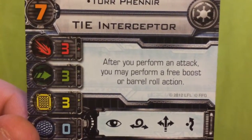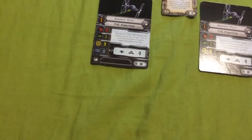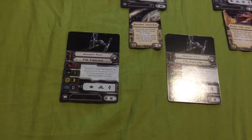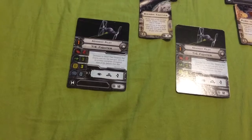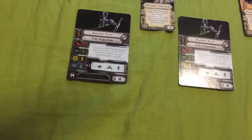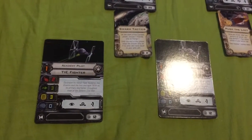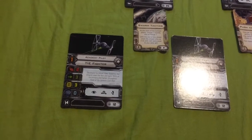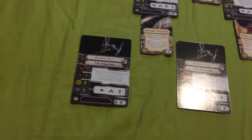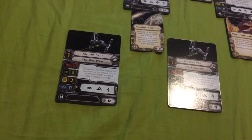His ability states: after you perform an attack, you may perform a free Boost or Barrel Roll action. With Turr Phennir, after you perform your attack you're allowed to take a free Boost or Barrel Roll action. This is pretty handy for getting out of tight situations — say one ship is right on your tail coming from the left flank. With his ability, you shoot at your opponent and you're able to Boost out of the way or Barrel Roll and get out of the opponent's line of fire, which is very handy. So with Phennir, this allows you to take two actions in one turn: you move, take your first action, and after you attack you're allowed to take another Boost or Barrel Roll on top of that.